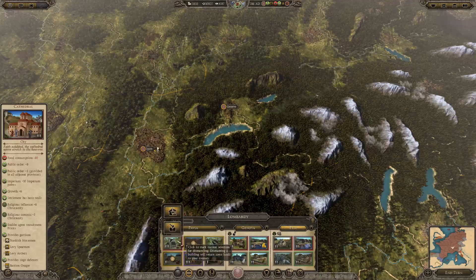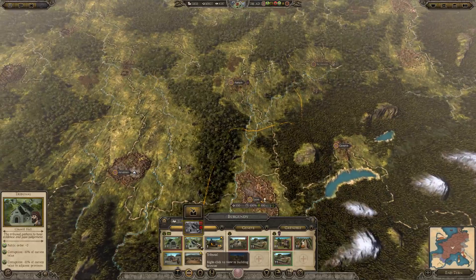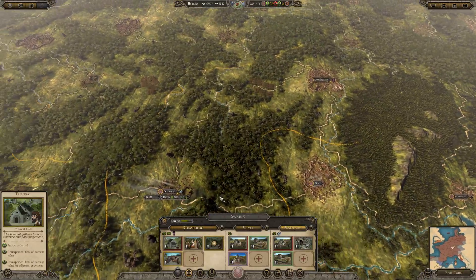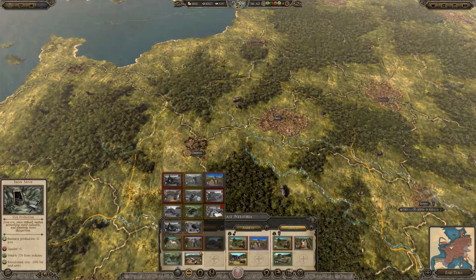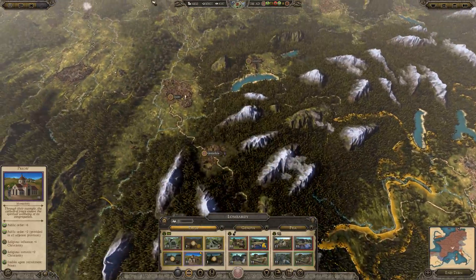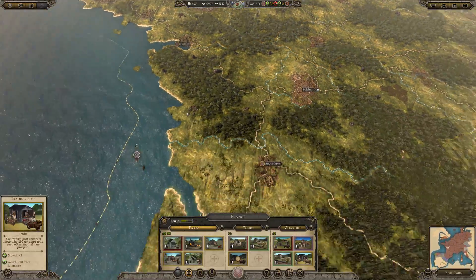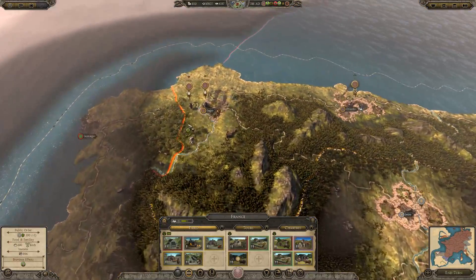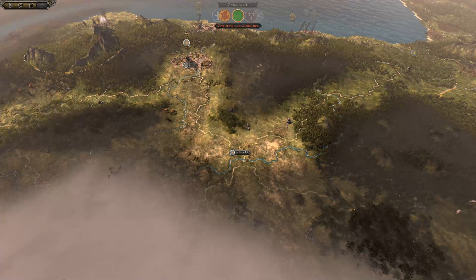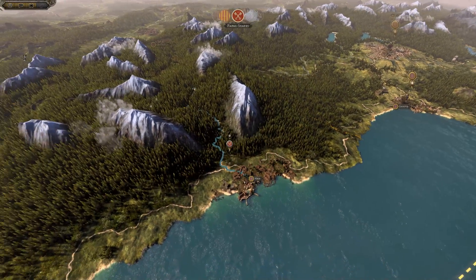Wealth from commercial buildings. Come back over here — cancel that, this is more important. Looking good. So once we've taken that region we'll get a peace treaty with the Caliphate of Cordoba, consolidate the profits and then get ready to fight them again in another couple of years.